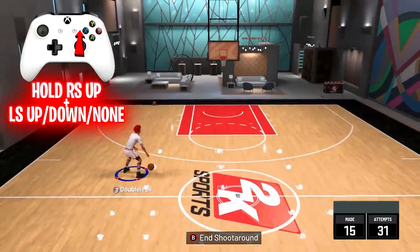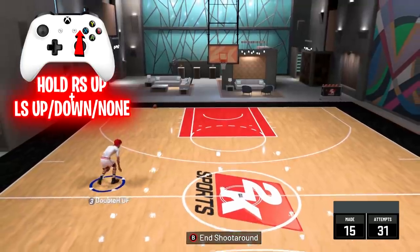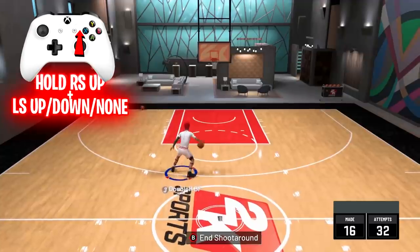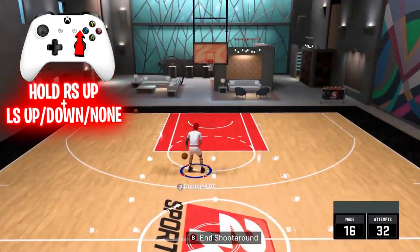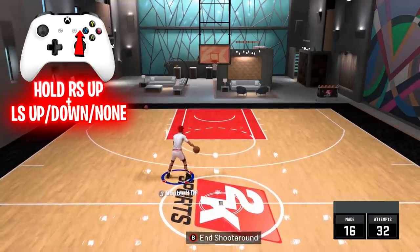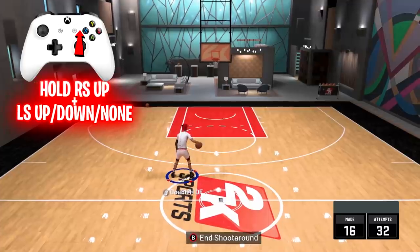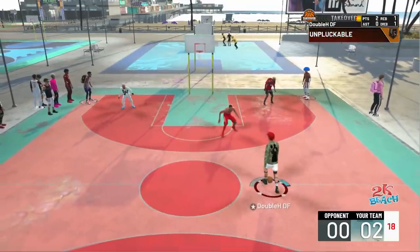Now, there's three different types of walking size ups this year. To do a walking size up backwards, you just hold the right stick up and just pull the left stick back a little bit. These are really underrated — they can really reset possessions. And you don't have to touch the right stick at all. Now, if you want to do a standing one, you just hold the right stick up. And if you want to go forward with it, you just hold the left stick up a little bit while still holding the right stick up. Basically, with these walking size ups, you just hold the right stick up no matter what.